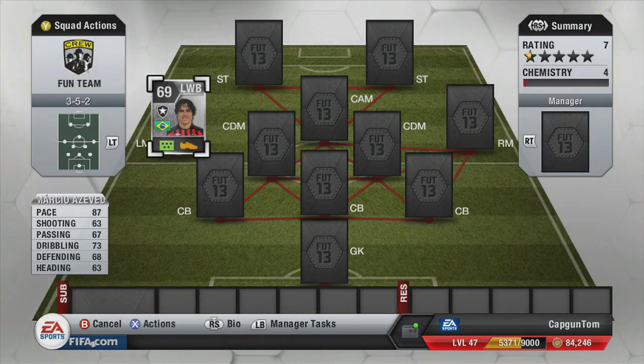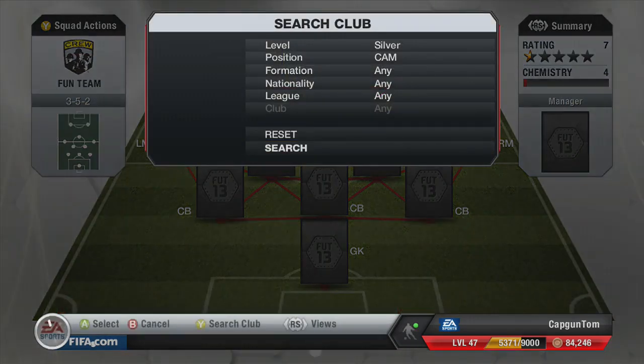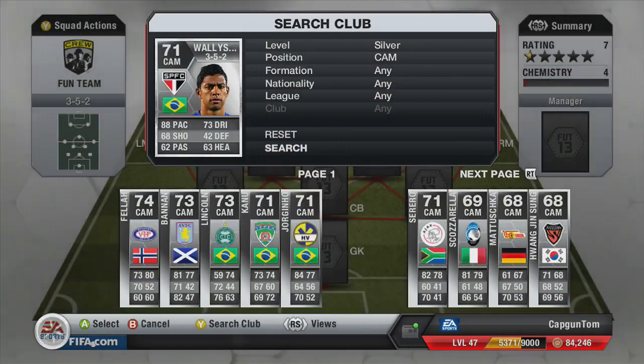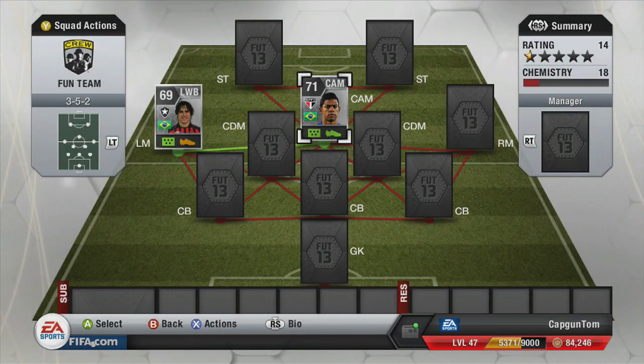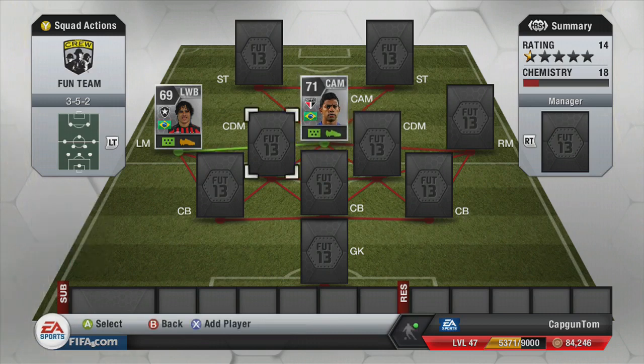He almost scored a couple of really nice goals, but unfortunately his finishing isn't great and his right foot is pretty dire, so when cutting in on goal he didn't do the work. To get him onto full chemistry, all we need is two strong links — two greens and one orange. Those two strong links come from another 5-star skiller in the form of Wallison, his Sao Paolo version, with 88 pace and 5-star skills.